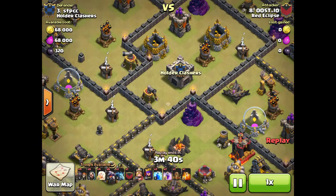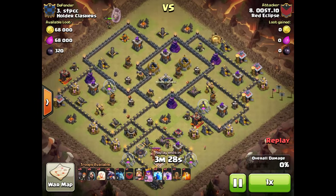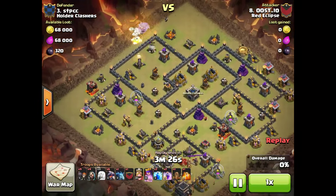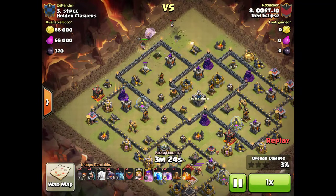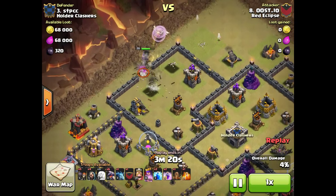Leading off, we got Oost doing a Dragon Raid plus Queen Walk here — so they're number three. Oost is definitely one of our best hitters, been doing great work ever since he joined us. Here we go, showing this off.